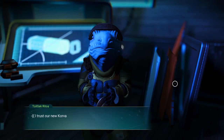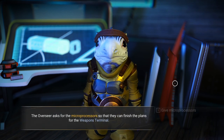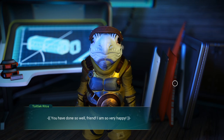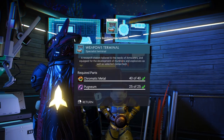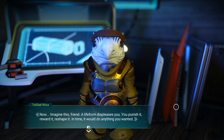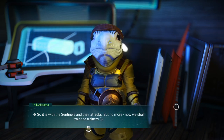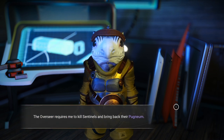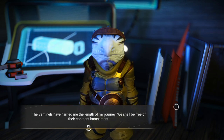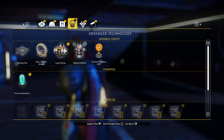It should tell us that it's complete and to return. I trust our new Korvax friend was helpful — they are merely the start of our merry band. Are you ready to take the next step? Give the microprocessors. You have done so well, friend — I am so very happy. Weapons terminal — so now we can build that. A life form displeases you: you punish it, reward it, reshape it. In time it would do anything you wanted. So it is with the Sentinels and their attacks — but no more. Now we shall train the trainers. The overseer requires me to kill Sentinels to bring back their pugnium.